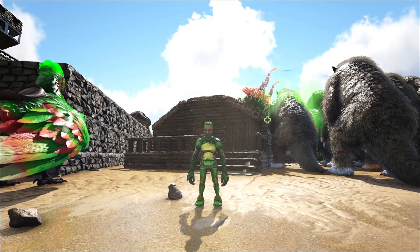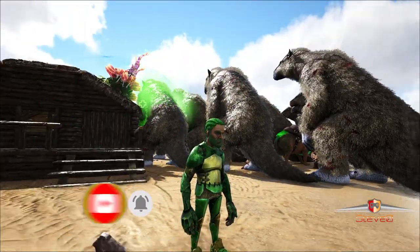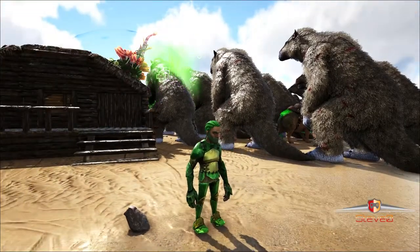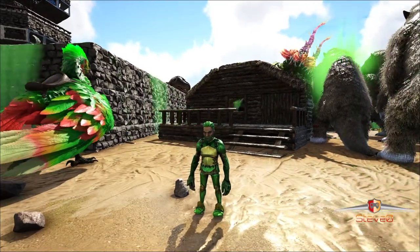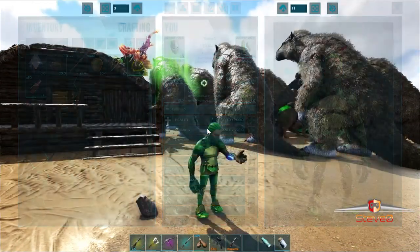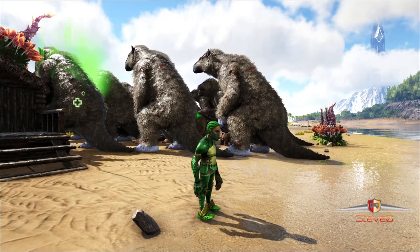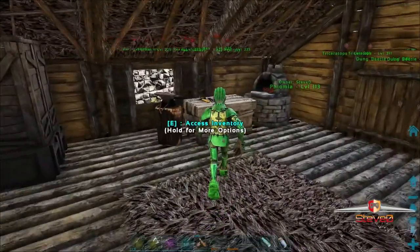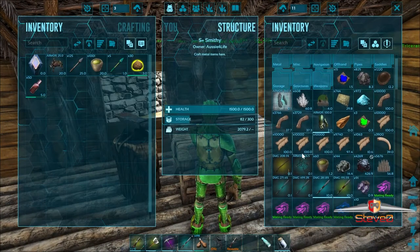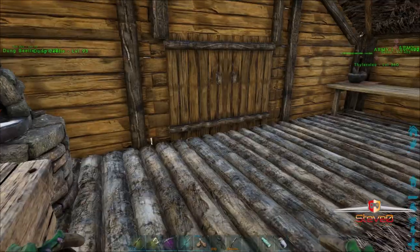Welcome back, this is Steve-O playing solo adventure on the island. We've got a pig in there from the last episode healing up our army. We're so close to battling the broodmother, but what we need now is saddles. We can go in with the stock saddles but they only give a little bit of armor. We have a good saddle blueprint but it needs a lot of metal and cementing paste.